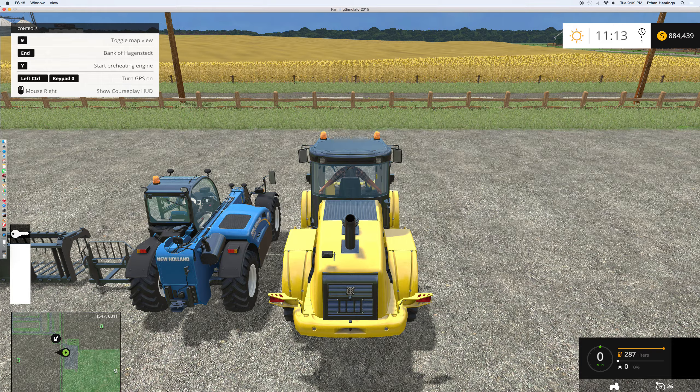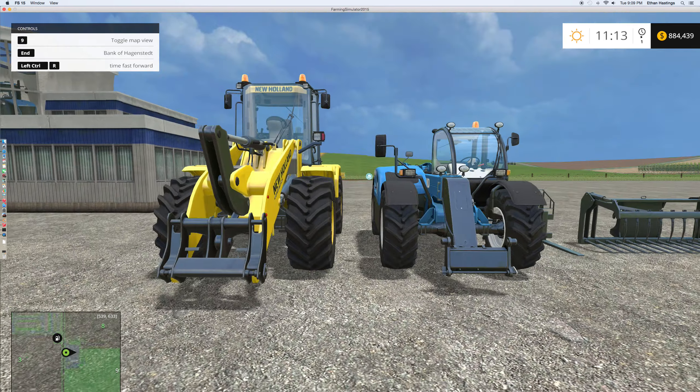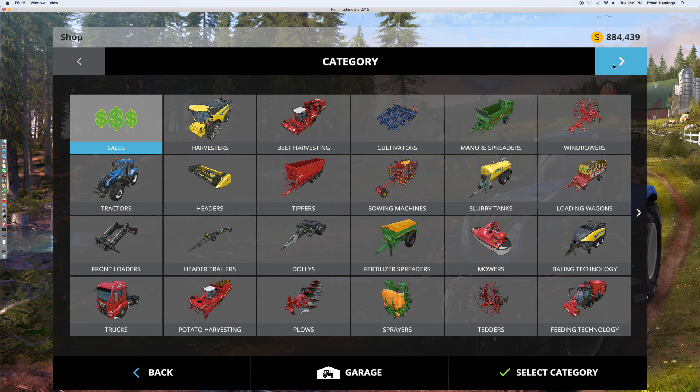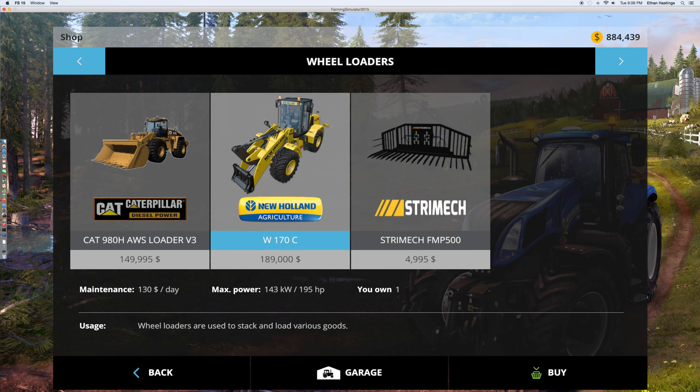Sorry if the game's a little laggy right now. So here we go - the New Holland, I'll show you in the shop. This one showed up in my mods for some weird reason. This is the New Holland W-170C. It's $189,000, $130 a day, 195 horsepower.